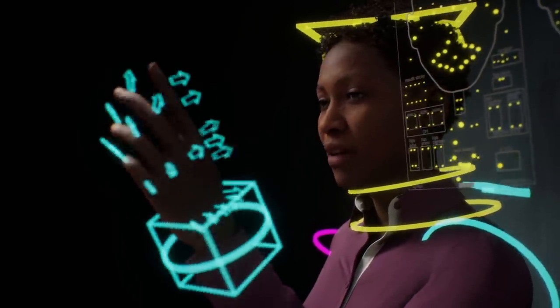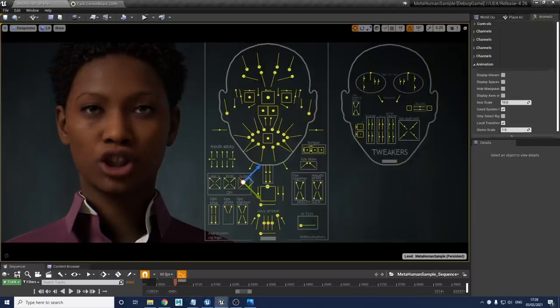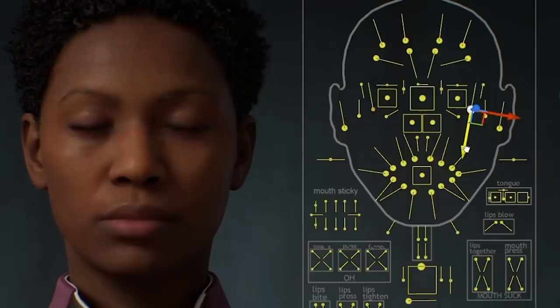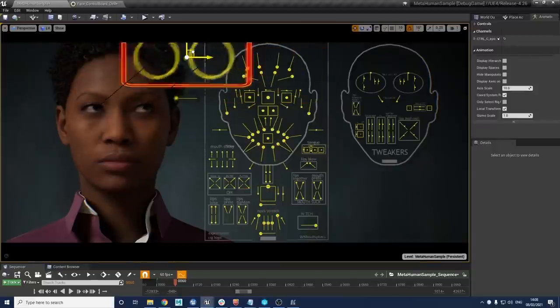Last week we shared a sneak peek at the MetaHuman Creator, our new cloud-streamed app for creating high-fidelity real-time humans — and you met the MetaHumans! But did you know they're equipped with a complete facial rig to create a full range of human expressions? Cubic Motion's Adam Walton created a presentation to walk you through each and every control, so you can create everything from the most subtle smirk to the broadest grin. Watch the video on our YouTube channel and download the MetaHuman sample via the Marketplace to get started.